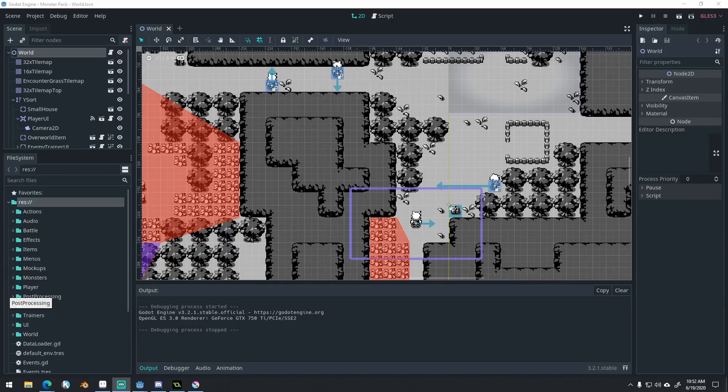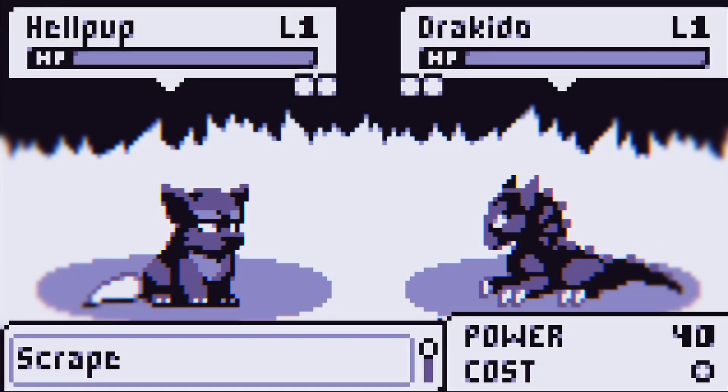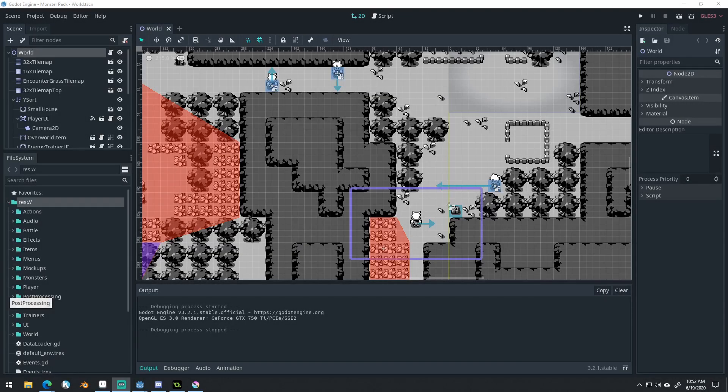Good morning, afternoon, or evening — wherever and whenever you are. My name is Benjamin and welcome to another Demon Lock devlog, that's the name we ultimately decided on. Today I don't have Caleb with me — well, he's actually here in the room, but he's not going to be part of this devlog because it's going to be more of a technical devlog.